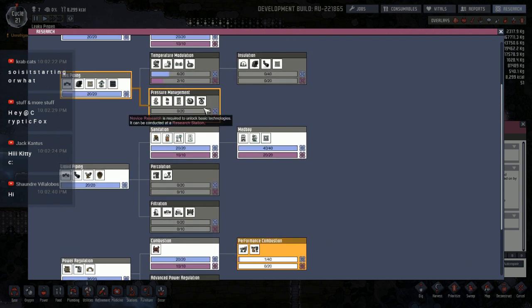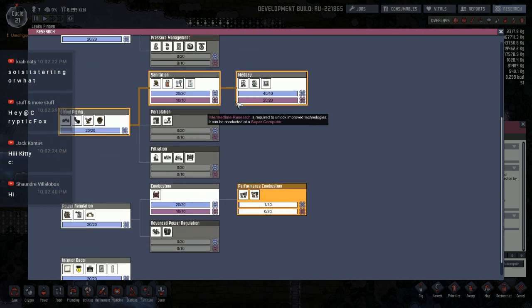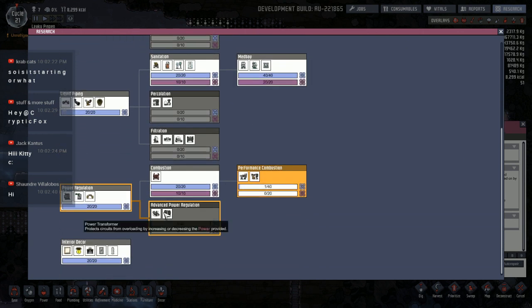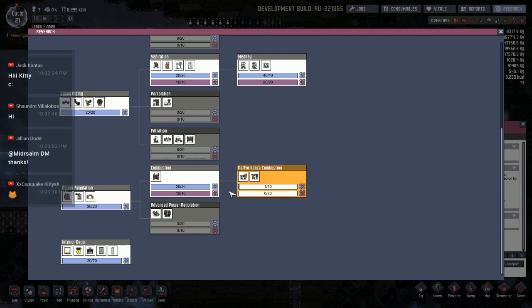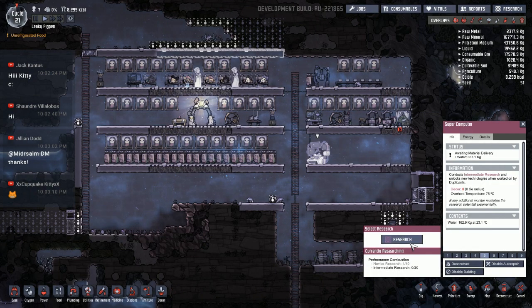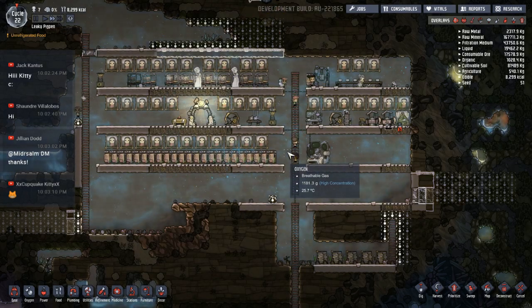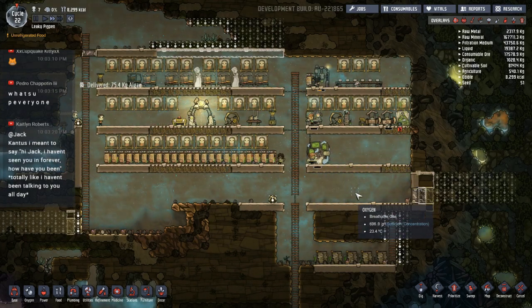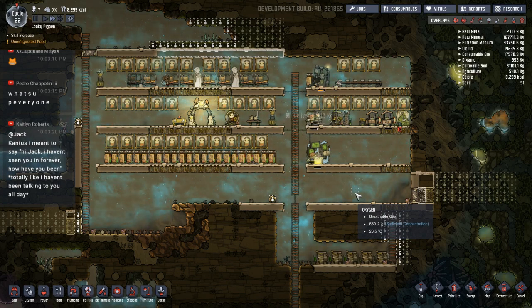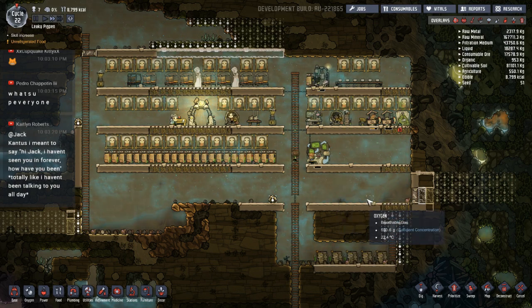Temperature modulation might not hurt because we can get some insulation — we're going to try to thermally isolate some different areas. Advanced power regulation I'm not too worried about just yet, although that's going to have to come into play once we get our natural gas generator set up. We might just cheat it a little bit — the transformer doesn't draw any power when you connect it to a line, so you can put a transformer on a normal power line and even though you're supplying a lot more power than it should handle, it doesn't end up breaking the wire. It's not really the intended functionality, but it's something they haven't fixed. Maybe it'll change with the new update.